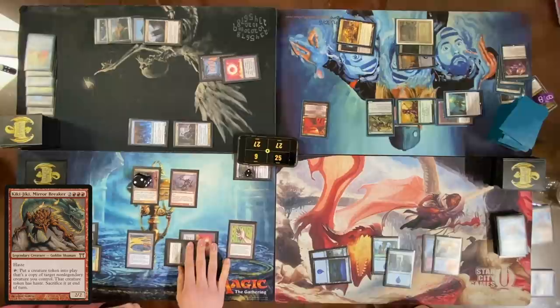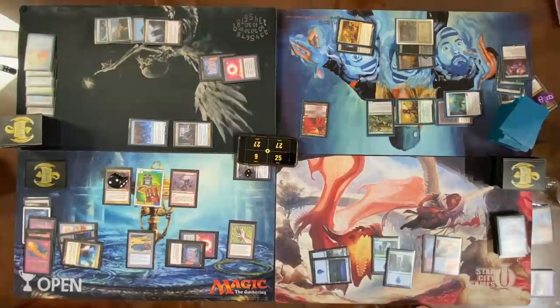Your Kiki-Jiki activation resolves, so you get a copy of Zealous Conscripts entering the battlefield. I messed up — so I have an excuse. You might be thinking: Dylan, why didn't you take the Squandered Resources? Because then you can sacrifice your lands, make a bunch of mana, cast Doomsday, and with Grenzo that's how you win the game. Here's what happens when you dig your brain into 700 pathways for Doomsday — you lose sight of the obvious.